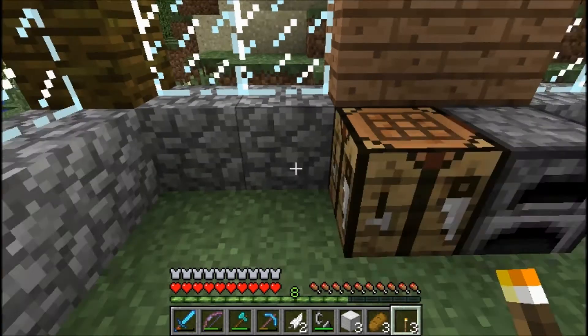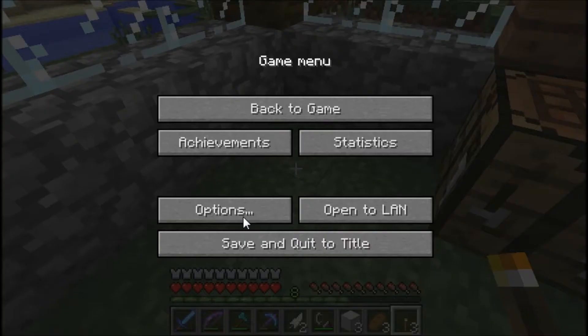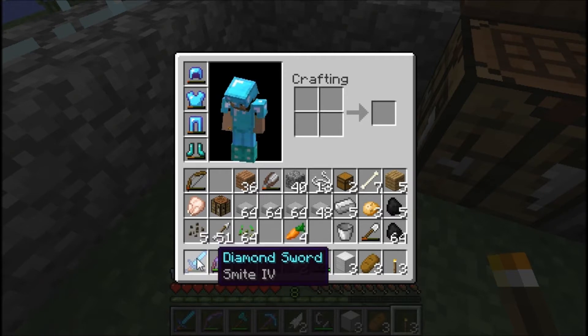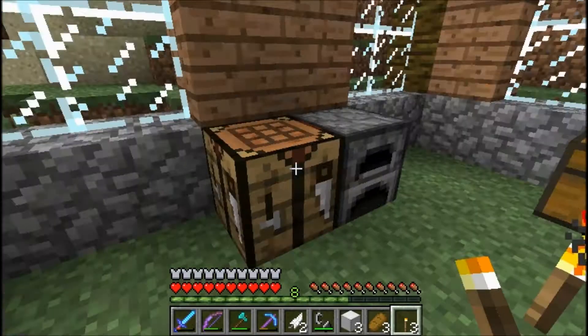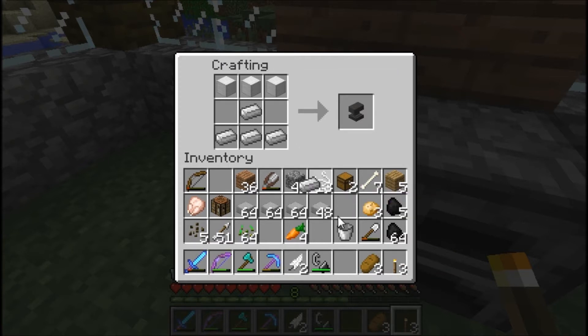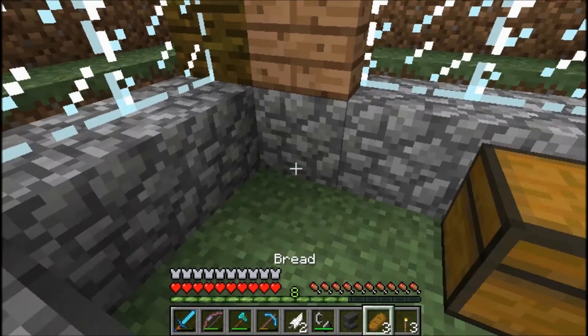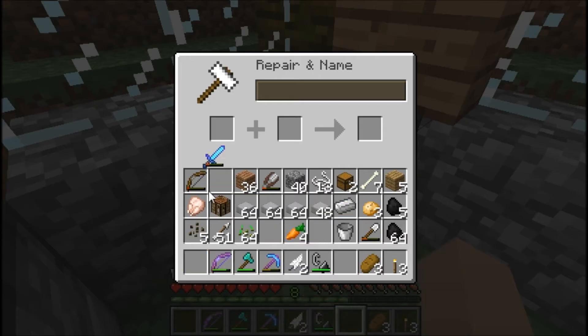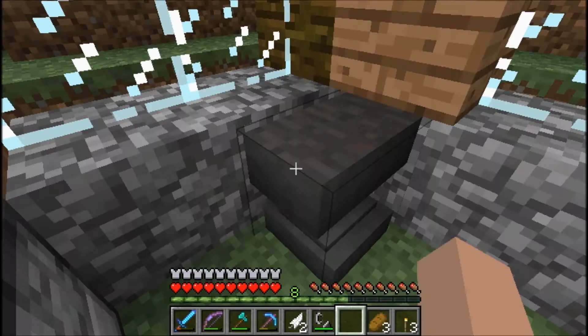I also want to repair my Smite sword that I have. This is actually a very special sword to me because I killed the Wither with it — it's been with me for a long time. So I would like to repair that today. I think I'm going to make myself an anvil real quick. I do need to get myself some more food too before I go caving. I'll put the anvil down right in this corner over here.